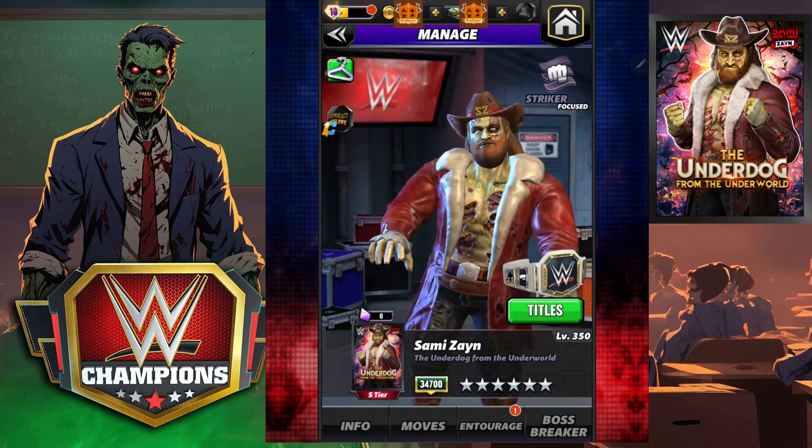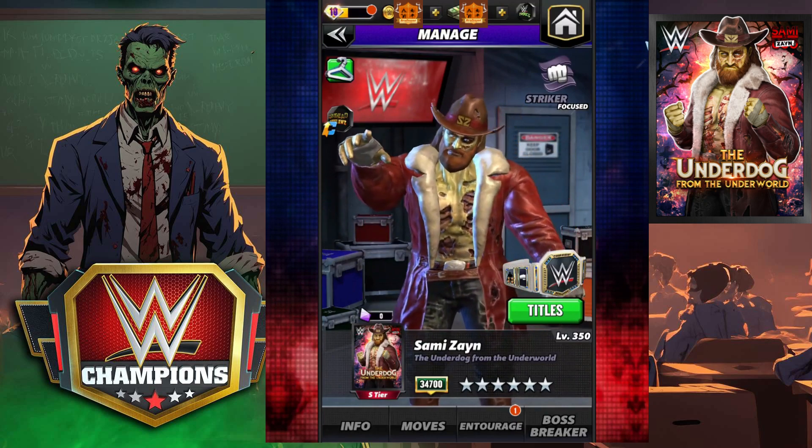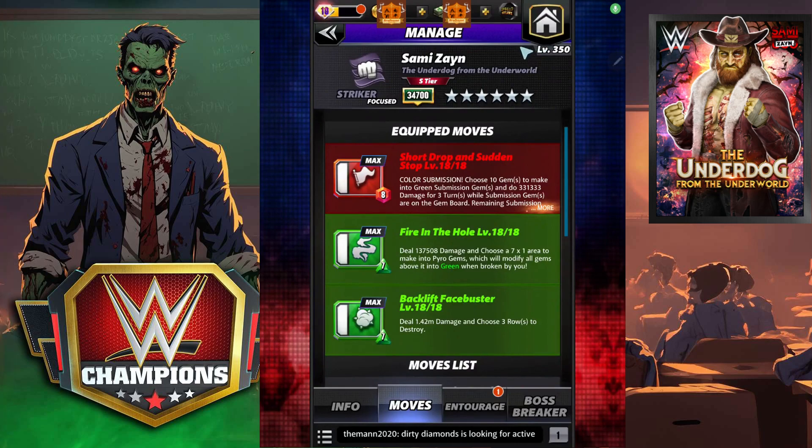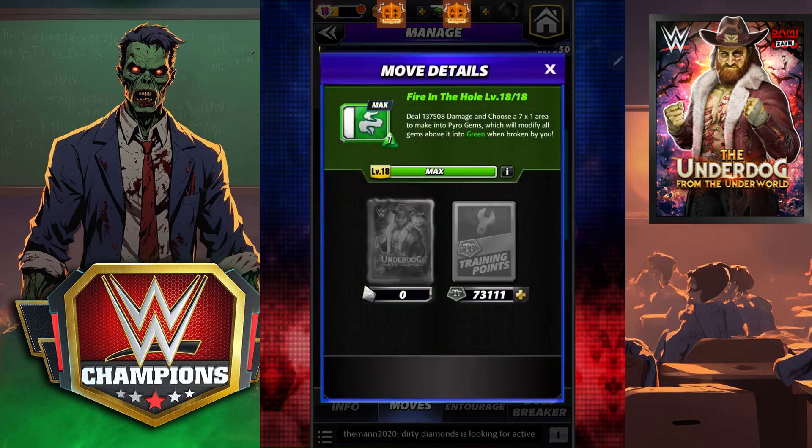Let's go check out the first new set — it's going to be pretty awesome. Our first set of moves that we're going to run with Sammy Zane is the Short Drop and the Sudden Stop. We are going to choose 10 sub gems, they are going to become green, and we're going to do this for three turns — 331k damage — and the remaining are going to turn into multiplies of 15 per turn.